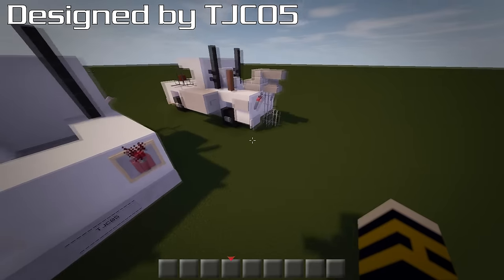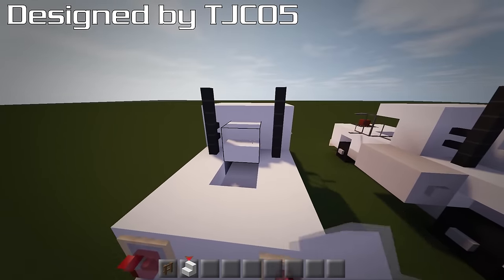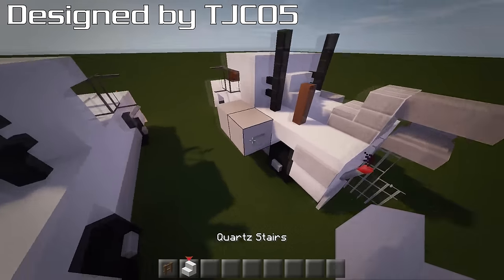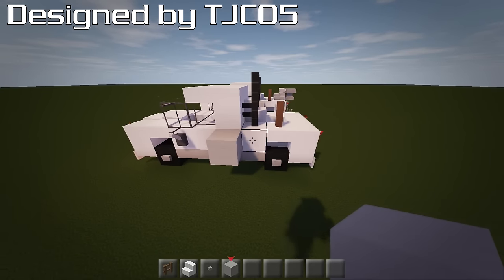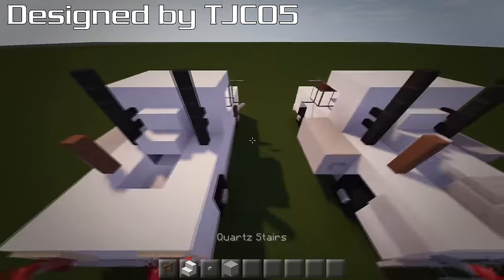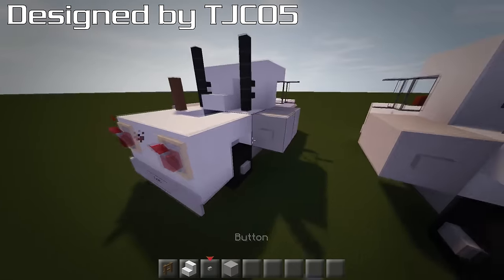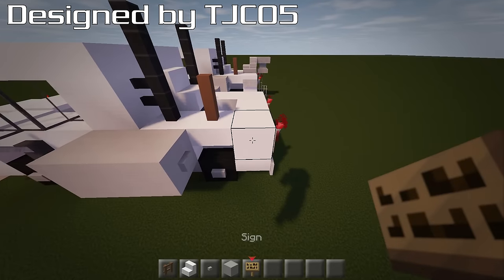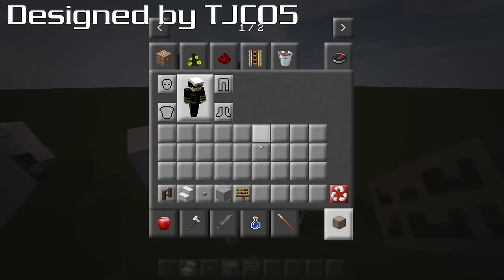Now let's get started on the Toy Boater modifications. Grab a stair and place it here, and put a fence on the side. Get some stone and buttons — put two pieces of stone on each side, then a button on the front and a button on the back. These are the buoyancy tanks on the sides. You can also put a sign on the side here, just like on the normal vehicle.